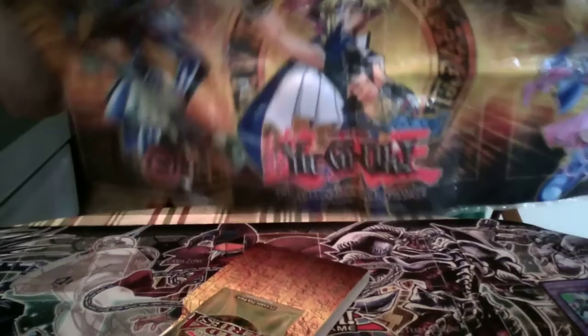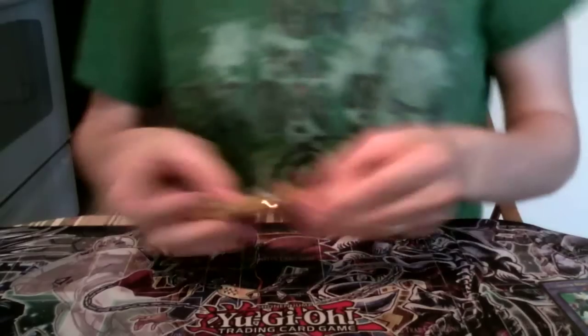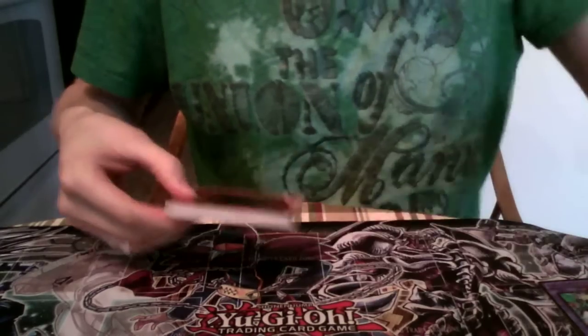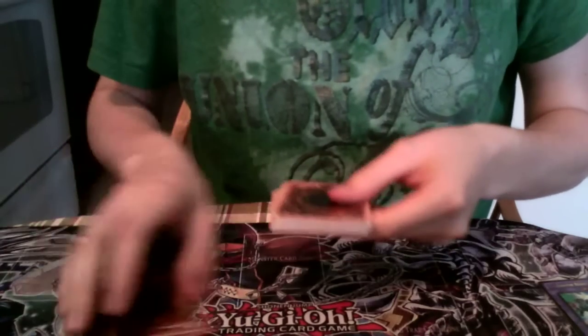Our next mat is the Yugi mat. Awesome, there it is! And now onto the next set of gold rares. Gold rares off to the side.